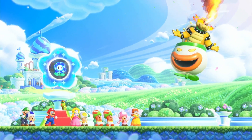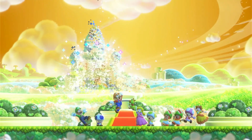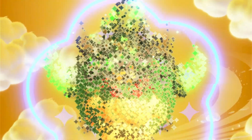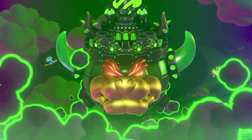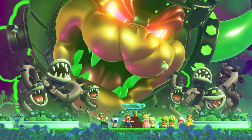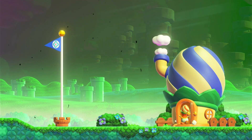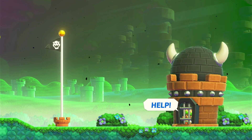And of course, there's Bowser to destroy the day. He's breathing fire. He's going to steal the Wonder Flower. He's going to merge himself with the Flower Castle. And he is now the Bowser castle. Here's Kamek and Bowser Jr. — they're next to the Piranha Plant.